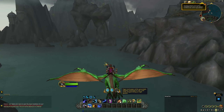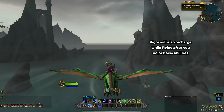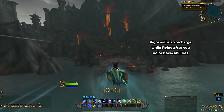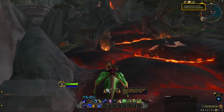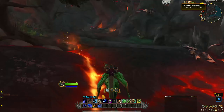Vigor is essentially an energy resource for your Dragon, which you spend in order to use Dragon Riding abilities. Vigor recharges over time as long as you are on the ground. Initially, it will take 30 seconds for one Vigor charge to reset. You can still ride your Dragon as a ground mount while recharging Vigor, but Vigor will also continue recharging while you are dismounted.